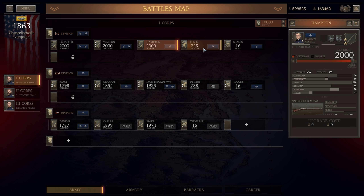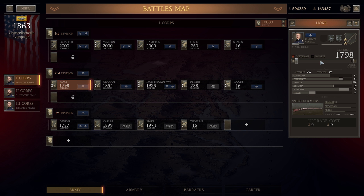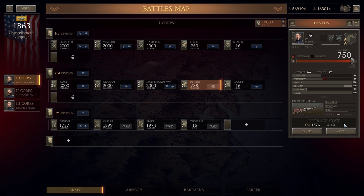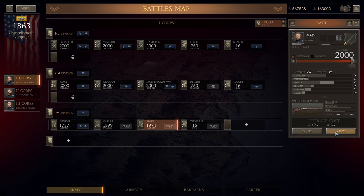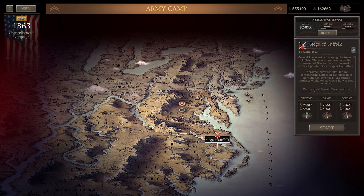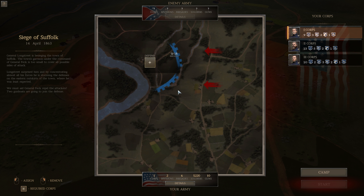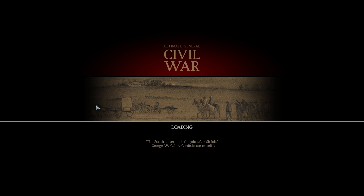Let's get our army to full strength. We always had 16 gunners. We should probably check what we can bring. Let's see the battles map — Siege of Suffolk. Can we bring 14? Let me tell you, we can bring 14... 18. We're not gonna bring 18 however.